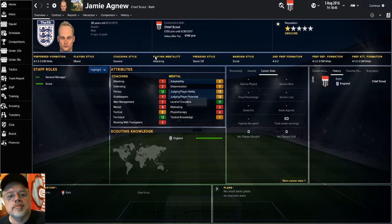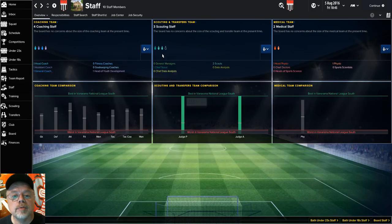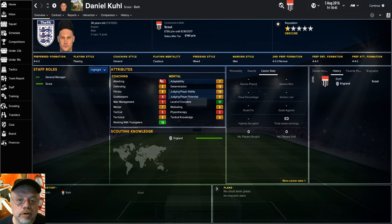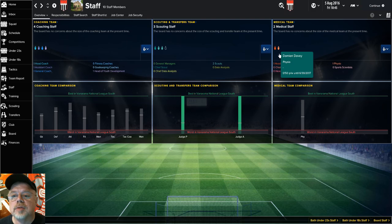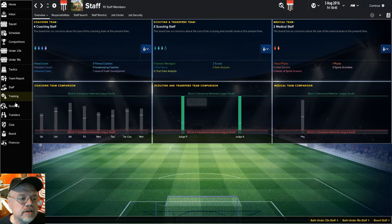I also brought in a chief scout and two scouts. Jamie Agnew is my chief scout with player ability and potential of 10, which I think is a pretty good setup. I brought in Pip Driver — also 10 and 10 on player ability and potential. The third scout is Daniel Kuhl at 10 and 9, so I'm going to rely on him quite a bit. I also brought in another physio — Damian Davey, who's a 16 on physiotherapy. I got him on £140 a week, he would have been at Torquay and Exeter, and he's a lot better than my chief physio.